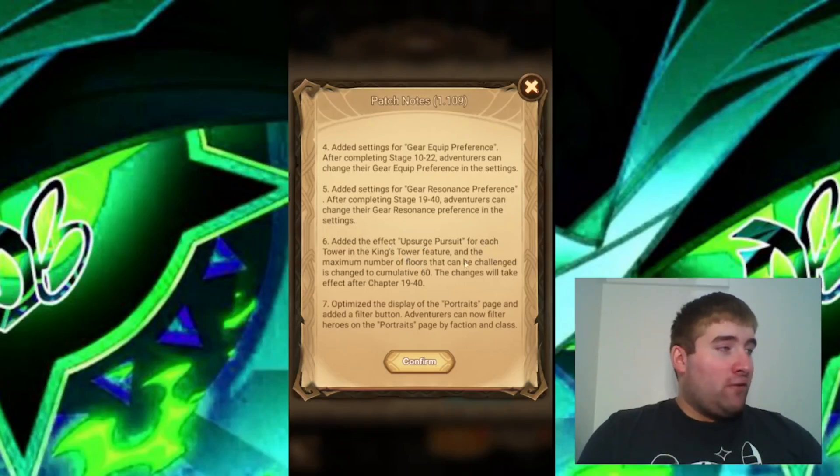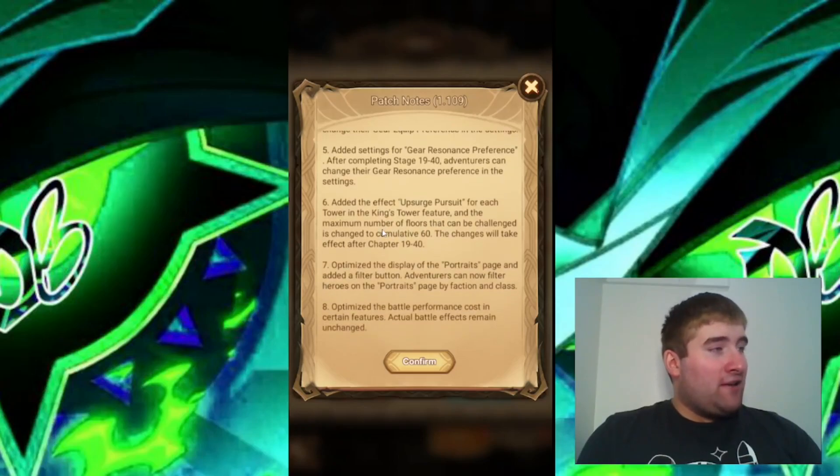Added the effect Upsearch Pursuit for each tower in the King's Tower feature, and the maximum number of floors that can be challenged is changed to a cumulative 60. The changes will take effect after chapter 19-40. So they're adding a new effect here — the King's Tower maximum number of floors is changed to 60, giving us 60 challenges for the King's Tower.